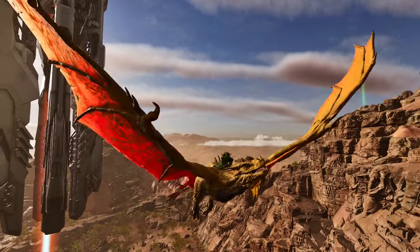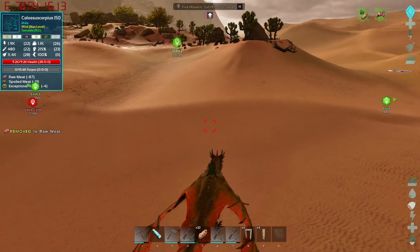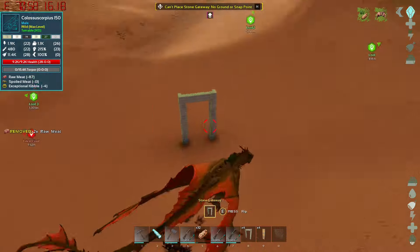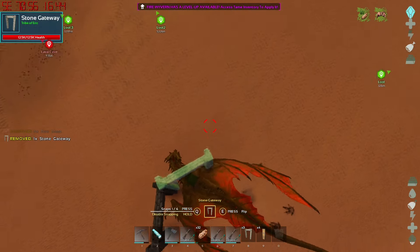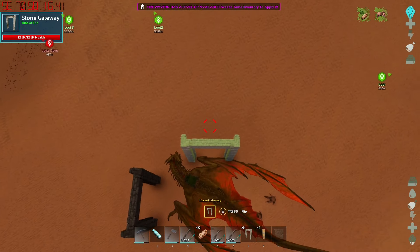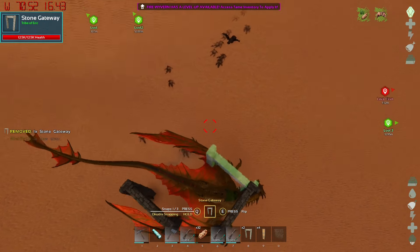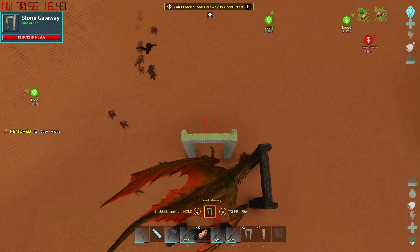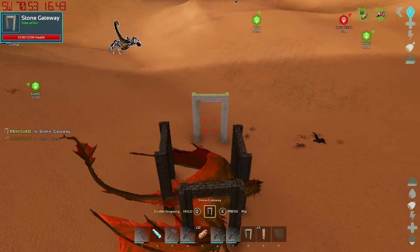They're normally found in the dunes, and I believe on Carno Island on The Island map. I'm just going to build a tiny little trap — it's pretty big so I don't expect it to be able to get out of much. Come on, stop snapping. They have stats comparable to a rex.